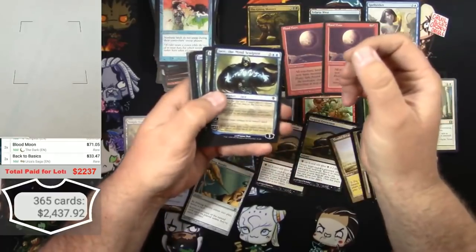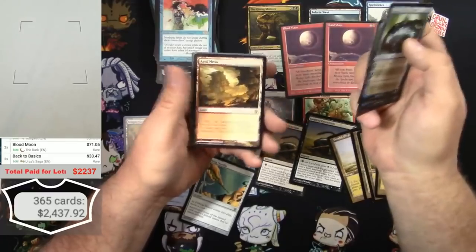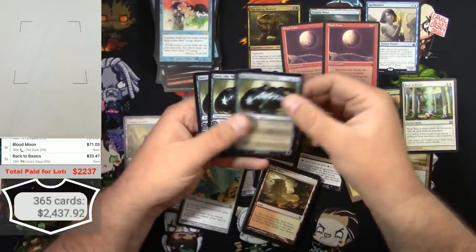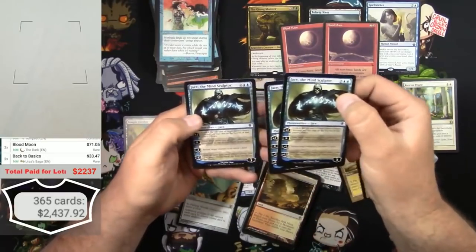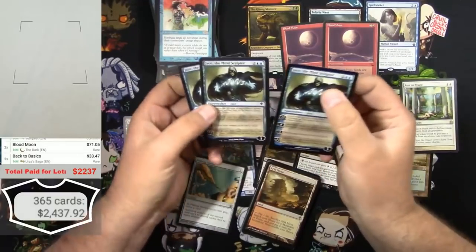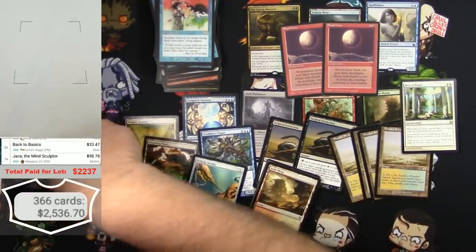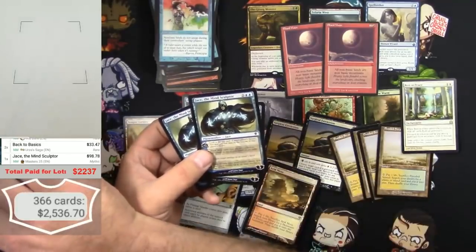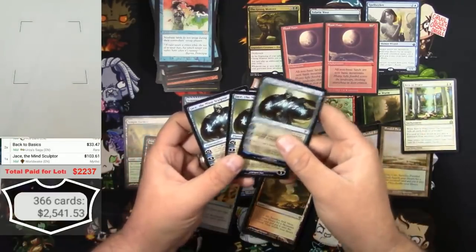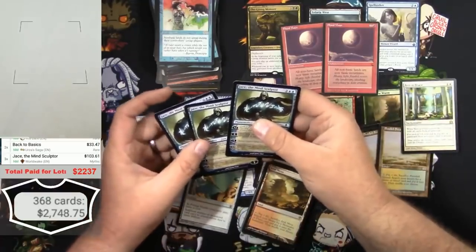One of the best cards that you could find - and there's one, two, three of them, and an Arid Mesa behind it. I'm going to have to take that stack and go one at a time. You're kidding me - these got a little play, they've been picked in and out of sleeves. But there they are. $98 - wait, hold on, that's the Worldwake version - and $103. Times three.